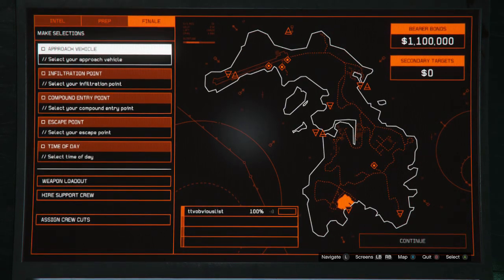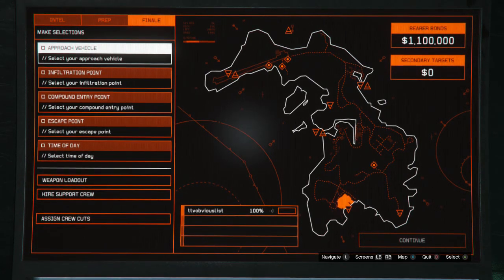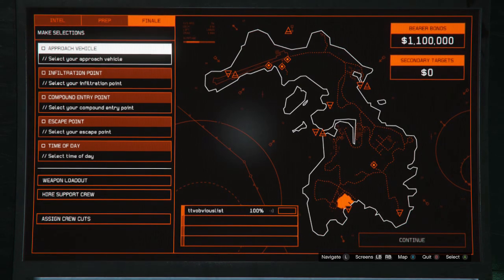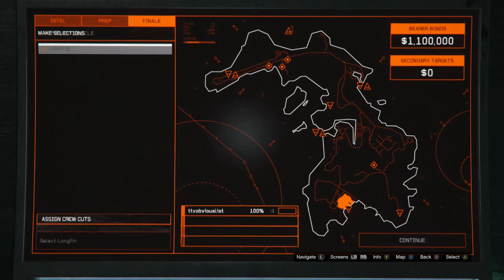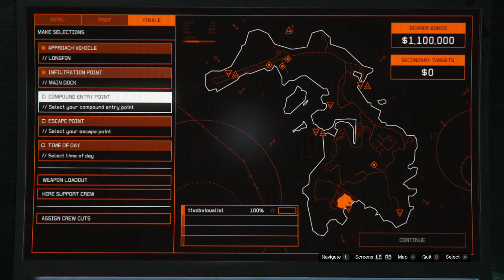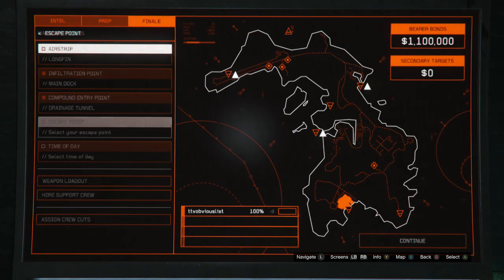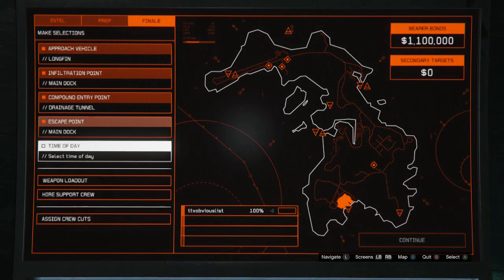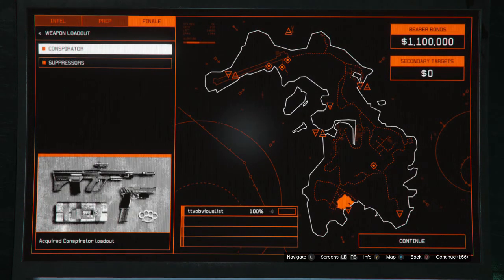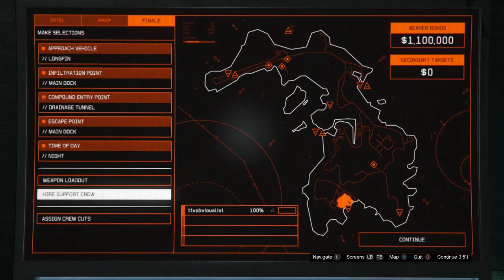Alright guys, this is the Cayo Perico Heist. I'm going to be showing you all how to do this today. Right now I'm stealing bear bonds. For your approach vehicle you're going to want to use the long fin. For your infiltration point use the main dock. For your compound entry use the drainage tunnel. For your escape point use the main dock. For your time of day use night time. Your weapon loadout can be anything as long as you have suppressors. You don't need any support crew.